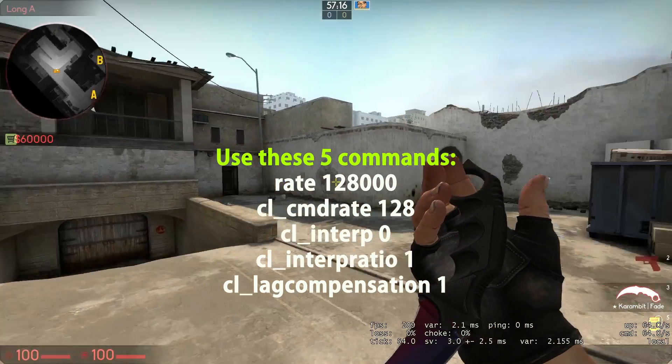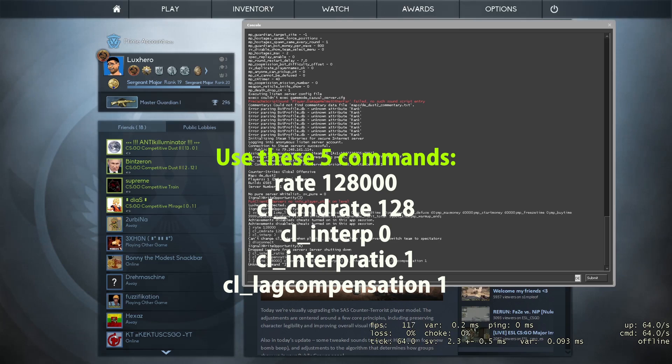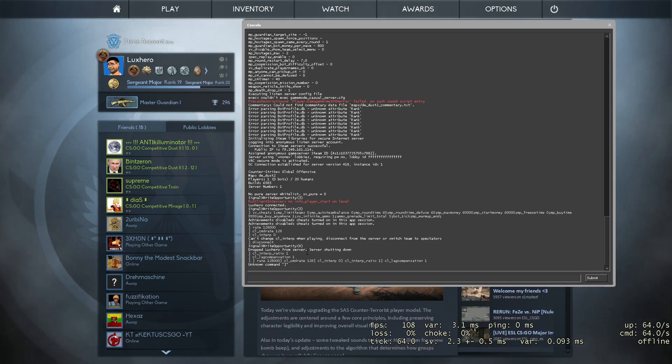If you want to make sure your computer is communicating as efficiently and often as possible with the server, then use these 5 commands. They will help reduce latency and keep a better frame rate. If you want an extra video explaining each one of them, then leave a comment and let me know.